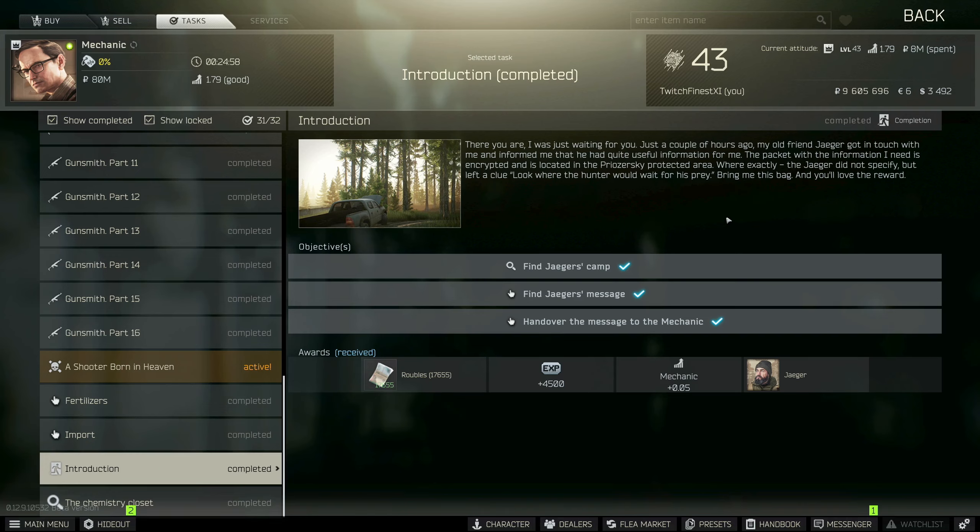Welcome back to the channel, my name is Finest XI. In this video I'm going to show you how to complete the Mechanic task Introduction — this is the one that gets you introduced to Jaeger, the last trader to unlock in Escape From Tarkov. Let's get into it.